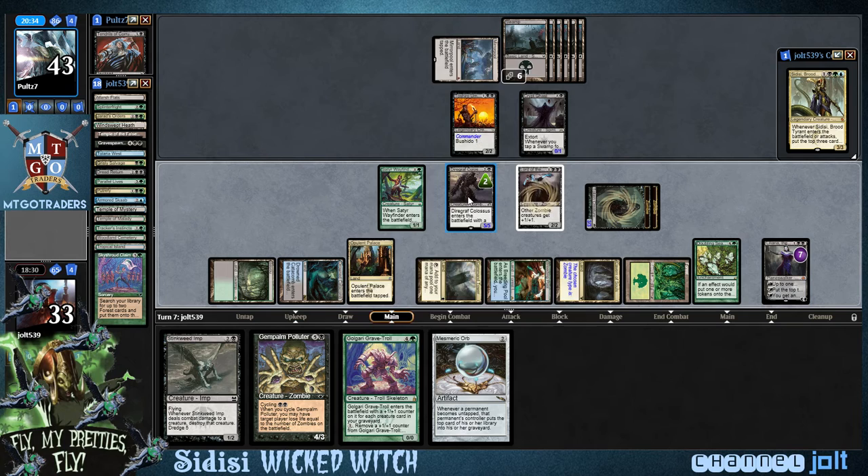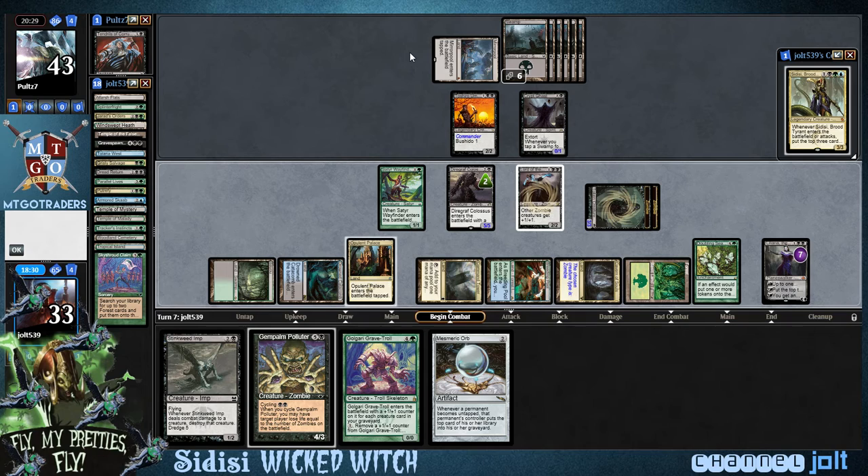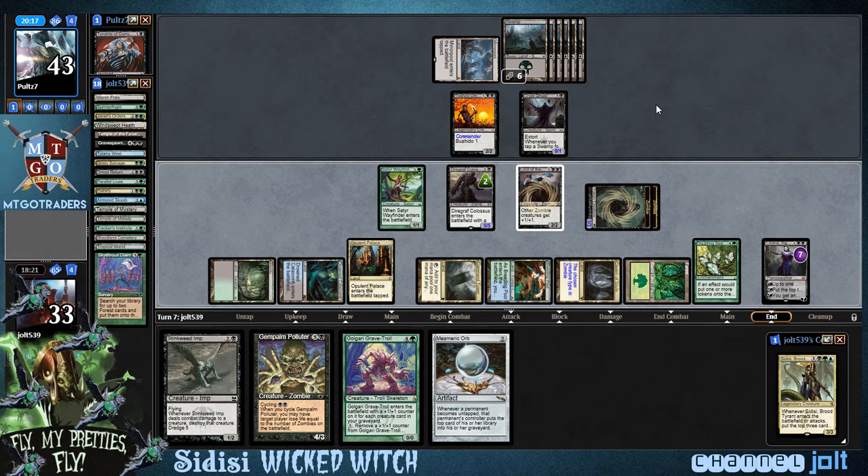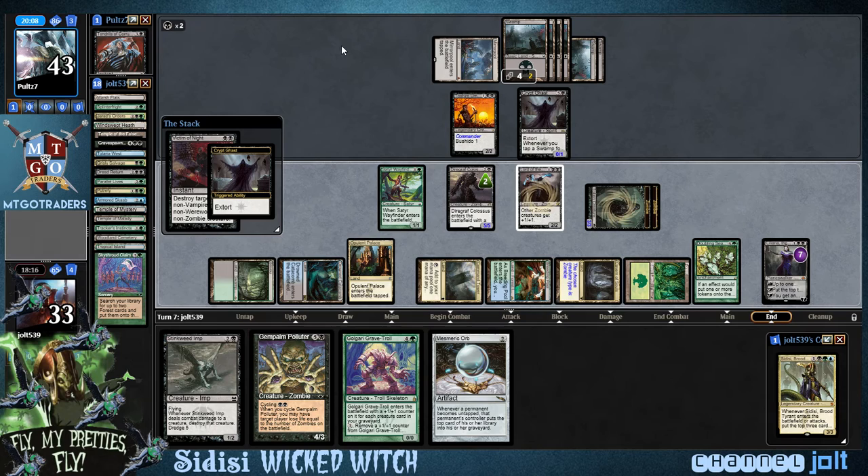We can swing in with Diregraf Colossus if we want to, just in case he has a bunch of removal. But I'm going to hold back the blockers for right now. Getting in for five to drop him to 38 — I'd much rather, if he's got some spot removal, have him use enough spot removal on our creatures so we can get into some awesome Liliana action. I knew Doubling Season does that because I've played against Doubling Season planeswalkers in modern before, but it's one of those things where you just kind of forget.